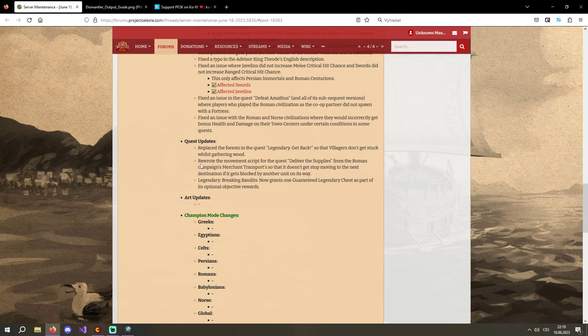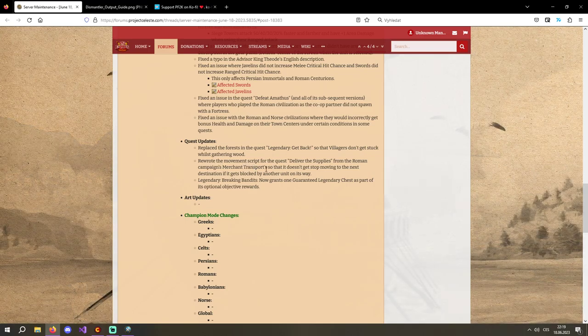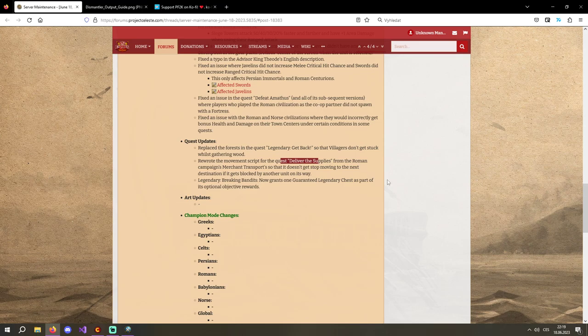Rewrote the movement script for the quest 'Deliver the Supplies' from the Roman campaigns' merchant transports, so it doesn't stop moving to the next destination if blocked by another unit. Someone was already complaining that it's still happening though, so I'm not sure if it's fully fixed. I haven't played this quest much — might be worth checking.